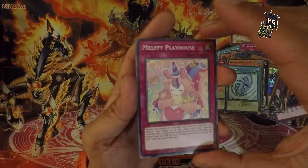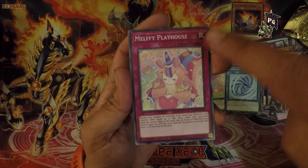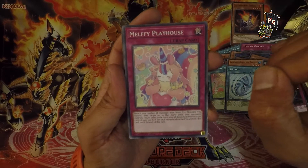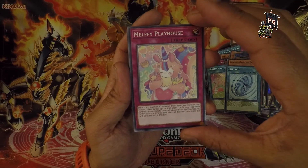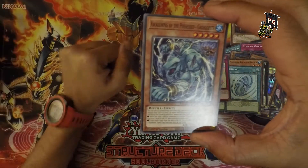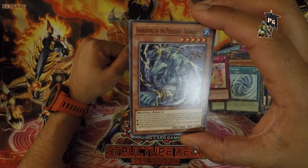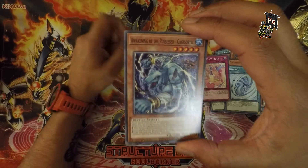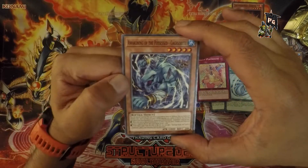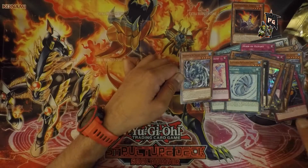Another Melffy card — Melffy Playhouse. I like the theming with the Melffy series, the artwork is really cool, and once again I'd really love the foiling, but very nice artwork on these cards. Our last card is Awakening of the Possessed — could you give it a bite? You guys can correct me on how to say that, whether the G's are all hard G's or J's like in 'jiff.'